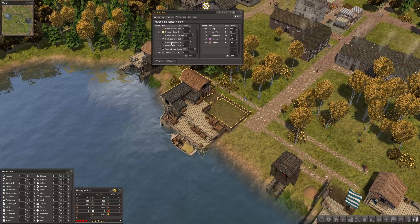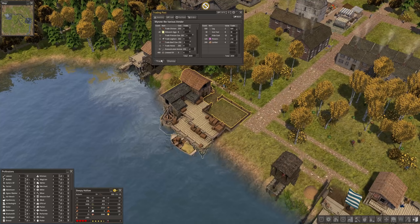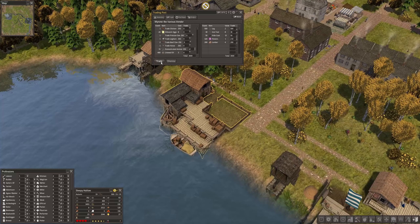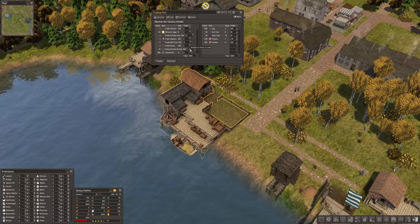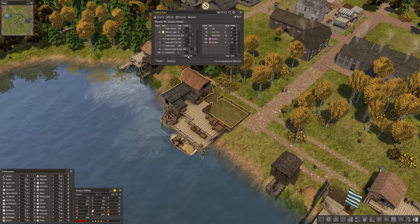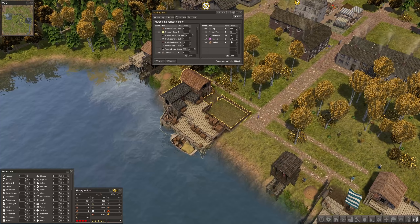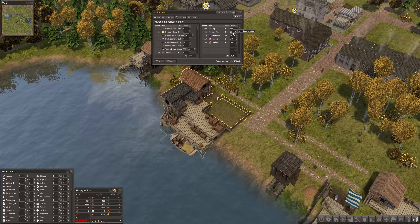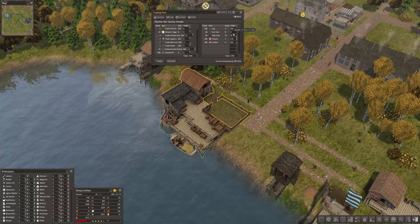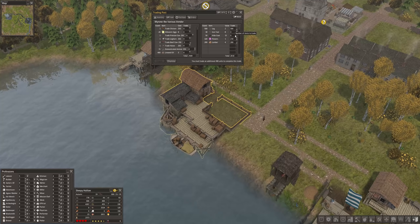There are also some beef cows here, only two of them unfortunately. Actually let's trade eight domesticated animals so I can build a second building, and I'm going with two trade beef cows as well. That means I can reduce the amount of tools basically to zero, and perhaps also reduce the amount of this one.